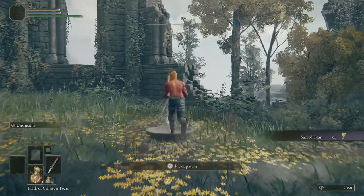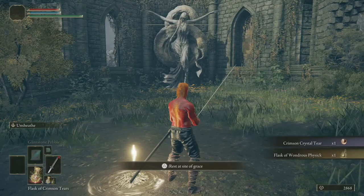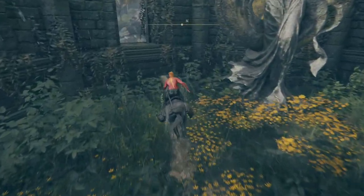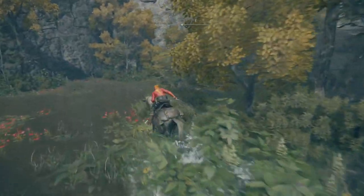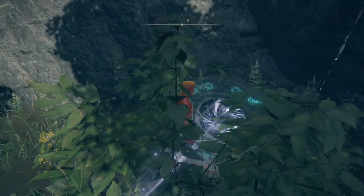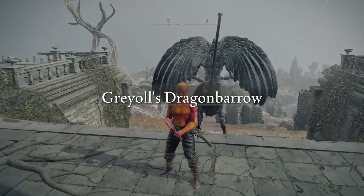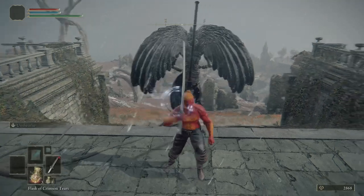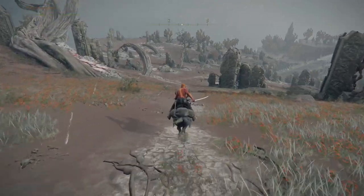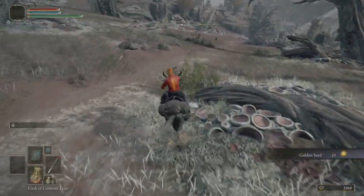We are heading — you see this statue up here? We're coming to her left, and then we're going out back and sticking our hand inside of this weird hole — it's gonna take us to our destiny. We're at Greyoll's Dragon Barrow. We're gonna turn around and see this unfriendly dragon — don't talk to him. Go down the hill. On the way, there's a beautiful golden seed, I'd grab it if I were you.